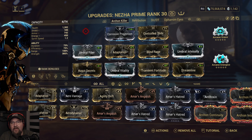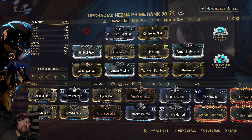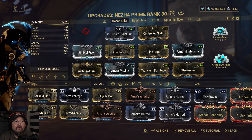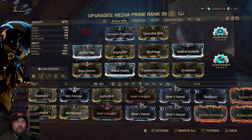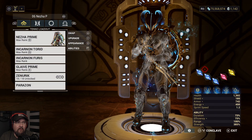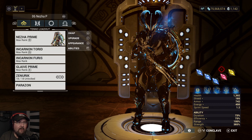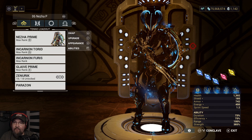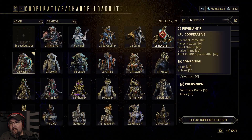If you just want to play the game and not die, here you go: 4 Forma, an Axi's Adapter, and 2 Umbra Forma — believe me, it's 100% worth it. The three blue Archon shards — do them as armor, you won't regret it. The casting speed shard — do it for ability strength instead. You will not regret it at all.